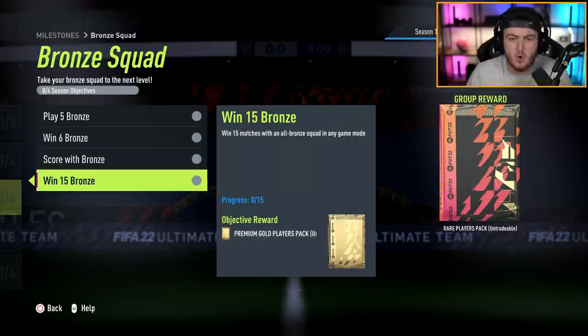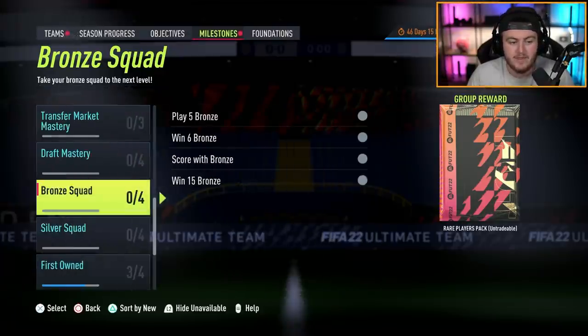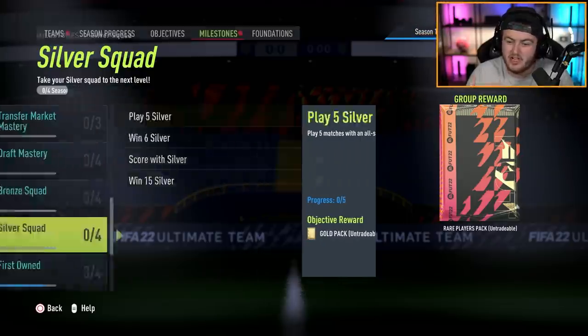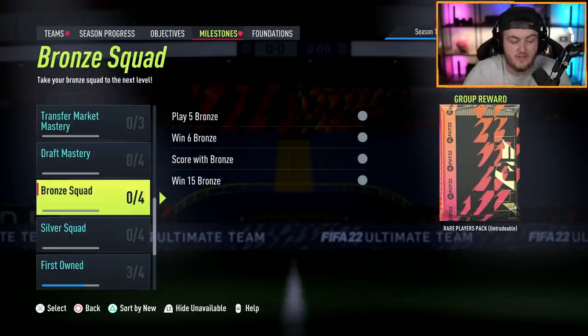Super quick and super easy. It takes about 20 minutes. And you get a 50k pack, a premium gold players pack, two red gold players packs, a small gold players pack, and a gold pack. The exact same for silver - you get the exact same rewards for another 20 minutes of your time. You and your friend can literally just take it in turns doing 15 games, scoring a goal, your friend backing out. It's really quick and easy because it's any game mode.